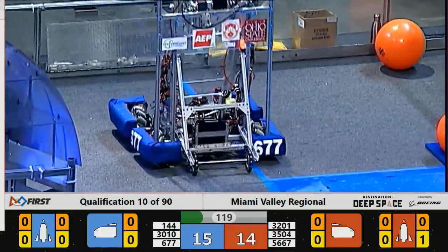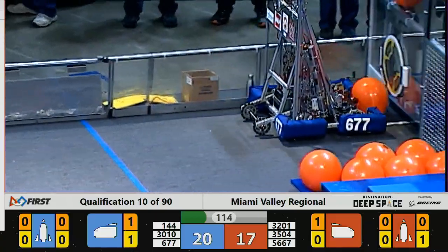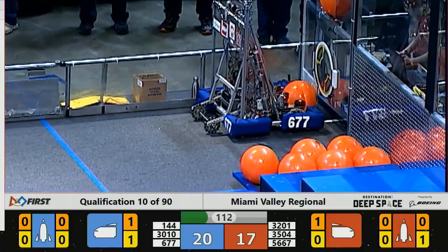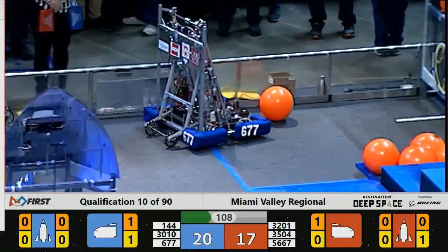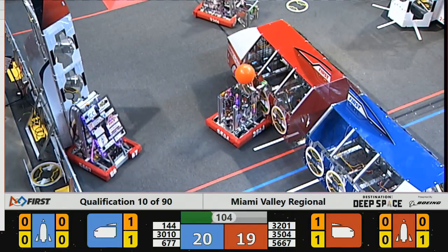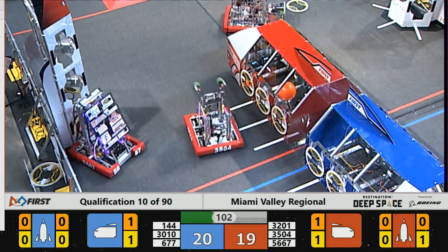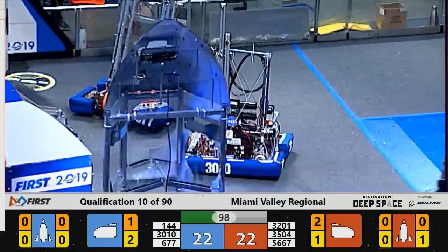Watching now is 3504, the Girls of Steel, screaming down across the terrain and placing cargo inside the red alliance cargo ship. On the far side of the field, watching as blue alliance team 3010 — that's the Red Plague — works to get something going. They were trying to install one of the hatch panels on the blue alliance far side rocket.